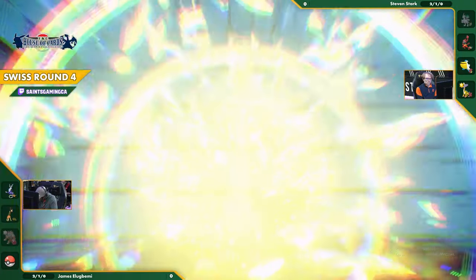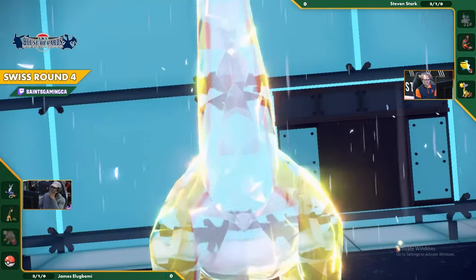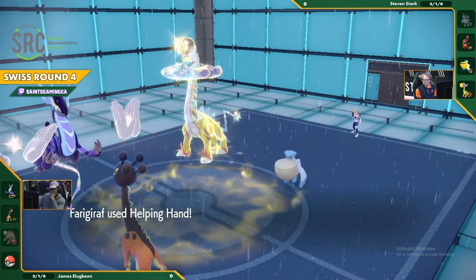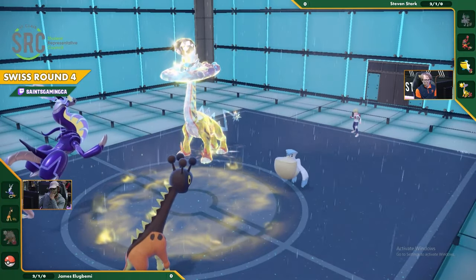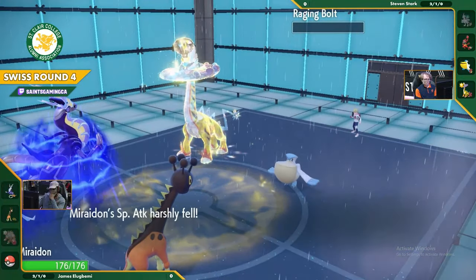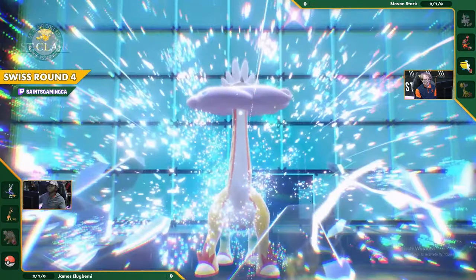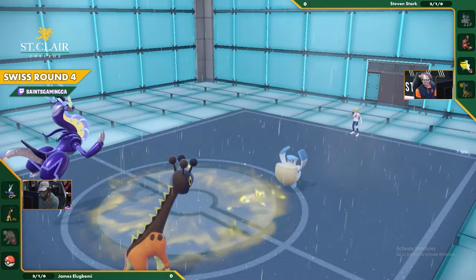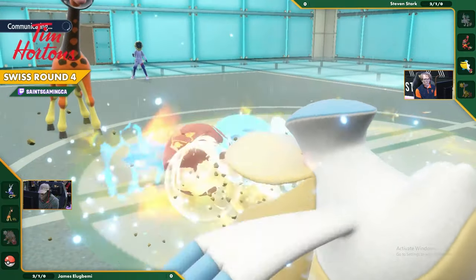It is still going to Terastalize into the Electric typing to make sure whatever it swings back with has power, because Ferrigarath's speed is notoriously low so it's probably going to act last. Helping Hand Draco Meteor - it is just neutral damage, but it is enough. Folks, you cannot underestimate the power of Maridon. It was a Pokemon that was overlooked by so many pro players going into Indiana Regionals. People overlooked Maridon and Maridon went on and won.